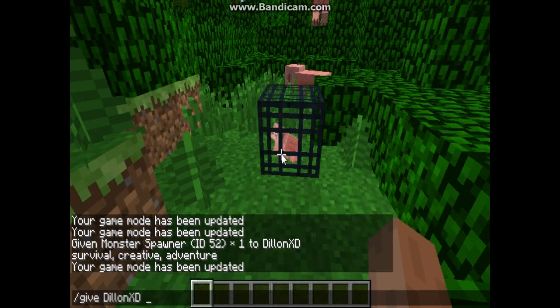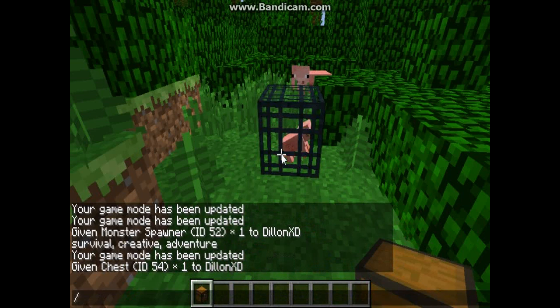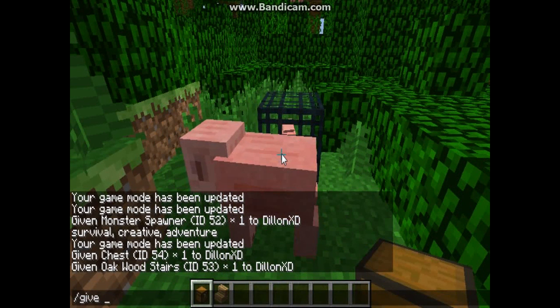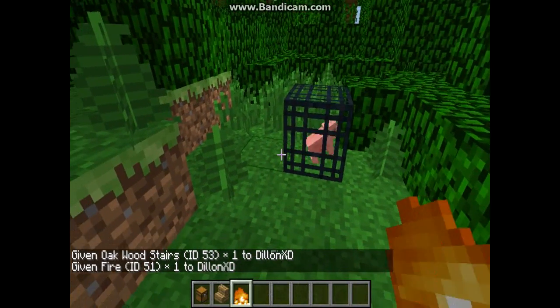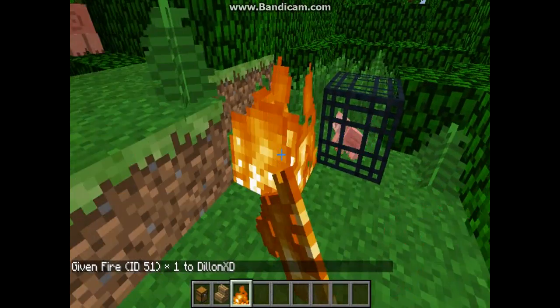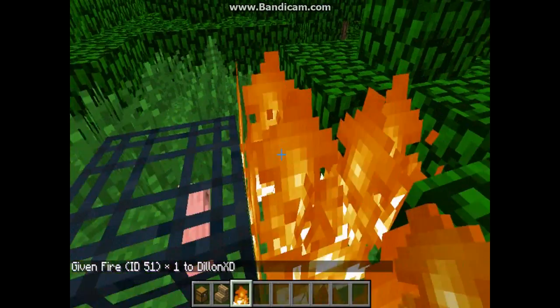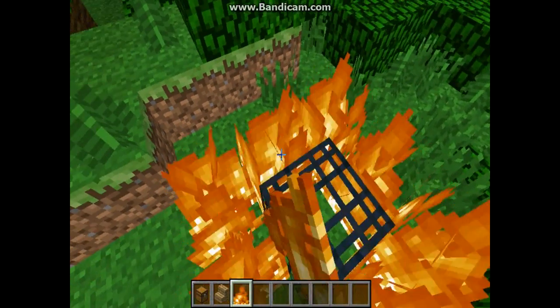Being in creative lets you place more than one down. Type 'give' then Tab and your name, then 54 — that gives you a chest. There's also one that gives you flames — instead of a flint and steel, it's just a flame in your hand. It works just like flint and steel but it's fire instead, which is pretty cool.